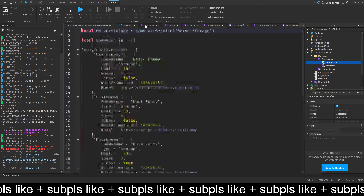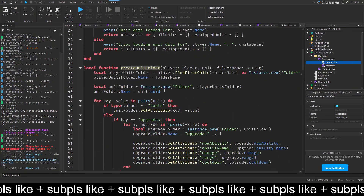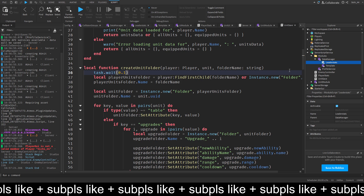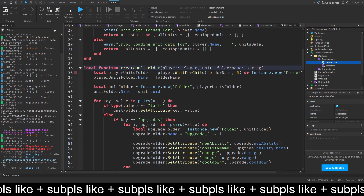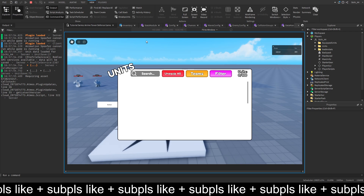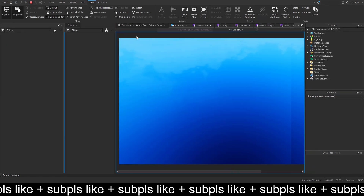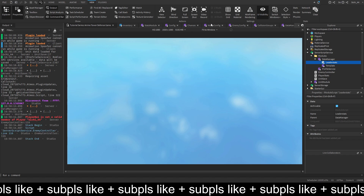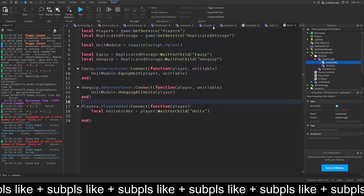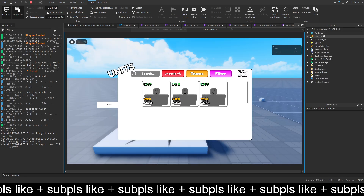We can also fix the duplicate folder issue by going into unit save and in create unit folder, adding a task wait of 0.1, or using wait for child and bumping the timeout up to 5 seconds so we don't use task wait. Now we have just one folder. If we use find first child instead, we can see our units again, though there are still two folders - but it's not a big deal.